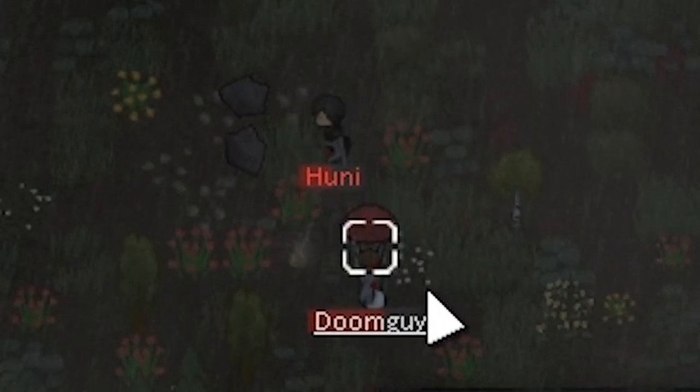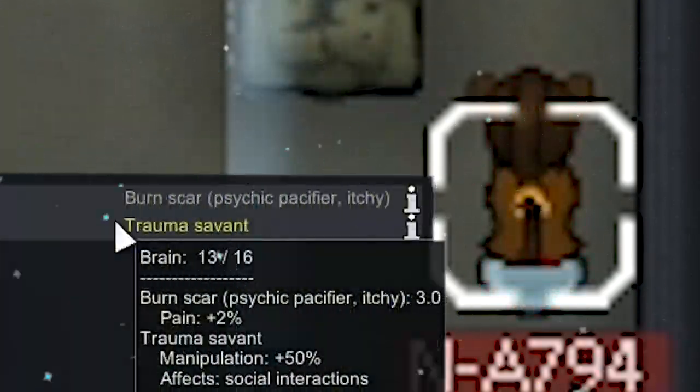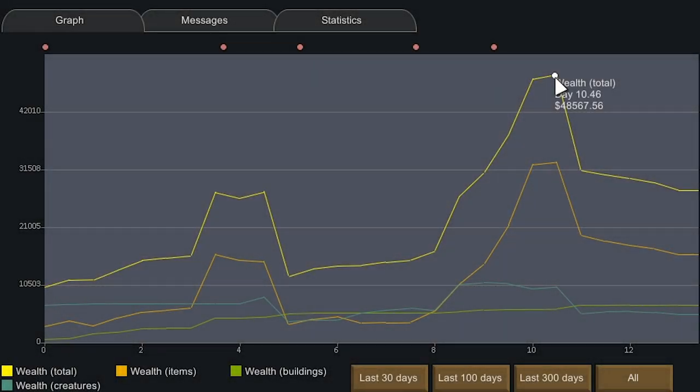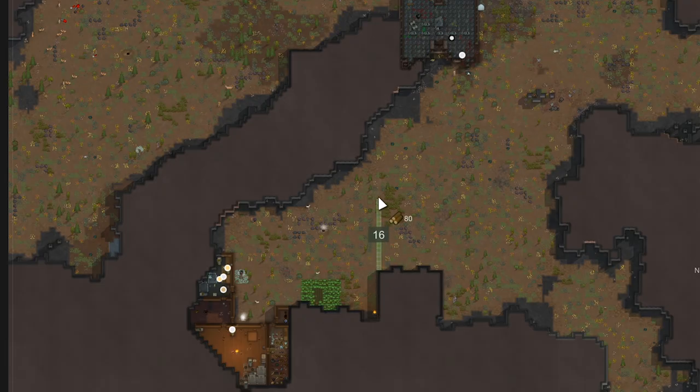At the end of the last episode we sent out a caravan with a lot of our goods around the base, which lowered our wealth from $48k down to a more manageable $27k. But when that caravan gets back, our wealth is going to skyrocket back up to possibly above $50k because we have new colonists now. We need to set up a good defense and build a basic choke point to funnel all raiders into.